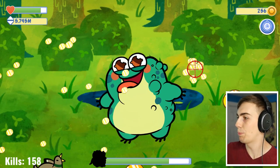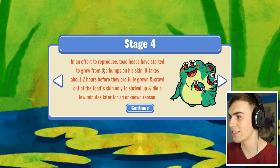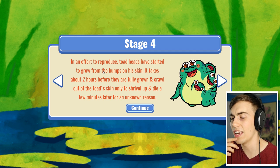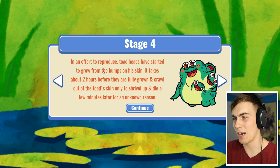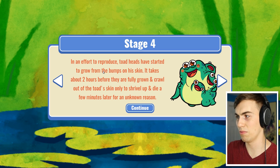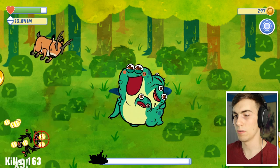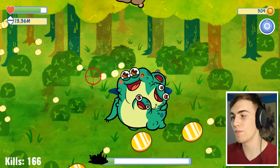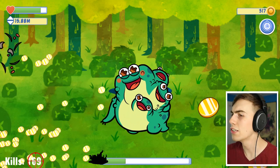It's getting a little bit crazier - they're coming at me faster and I'm missing more because of stupid birds. In an effort to reproduce, toad heads have started to grow from the bumps on his skin. It takes about two hours before they're fully grown and crawl out of the toad skin, only to shrivel up and die a few minutes later for no reason. Now we've got a deer and a bull - I like how the body parts go everywhere with blood and antlers.